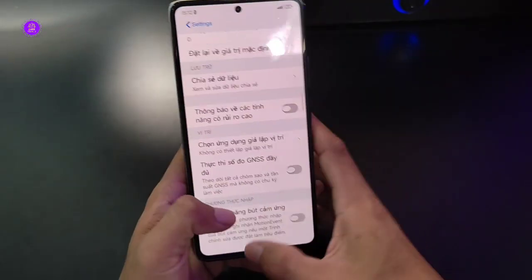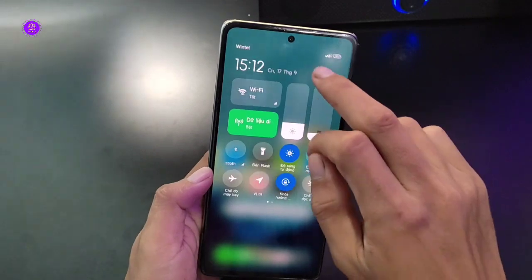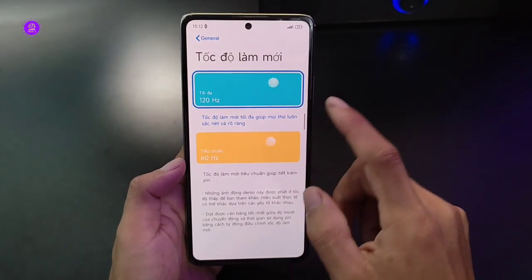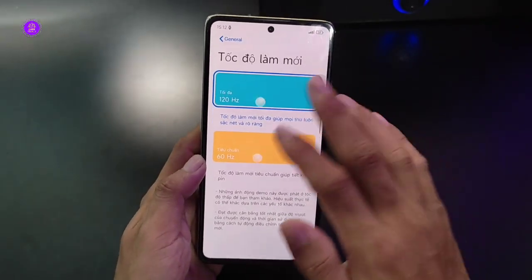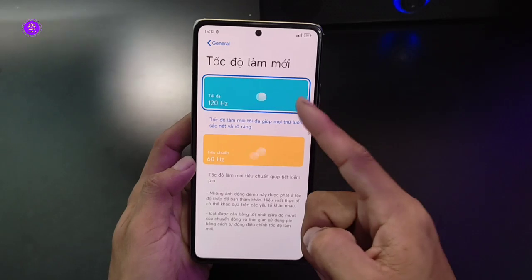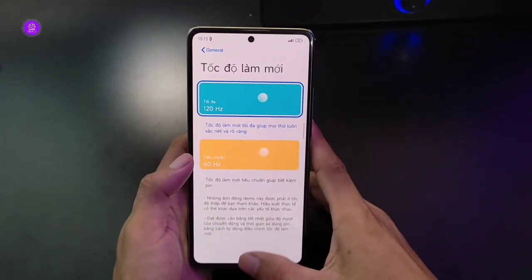Còn 1 cái nữa mà nhiều anh em không để ý là máy anh em có tần số quét bao nhiêu Hz. Ví dụ như máy mình có hỗ trợ 120Hz - bấm vào cài đặt, màn hình, chọn tốc độ làm mới. Máy mình hiện tại cho 60, 120Hz. Anh em có thể kéo lên tối đa 120Hz hoặc 90, 144Hz. Cái này tăng tốc độ làm mới trên màn hình rất cao, giúp anh em chơi rất mượt và tăng tỷ lệ hắn sót cao. Từ khi mình chuyển sang 120Hz là bắn thấy gõ rõ hơn.